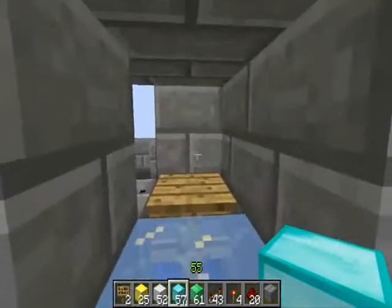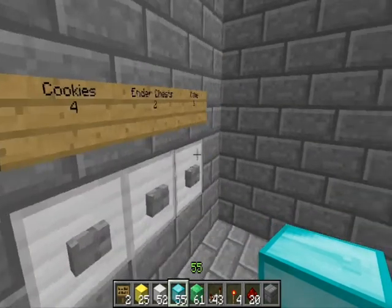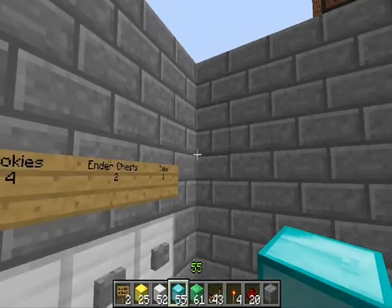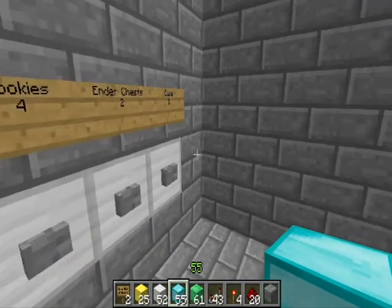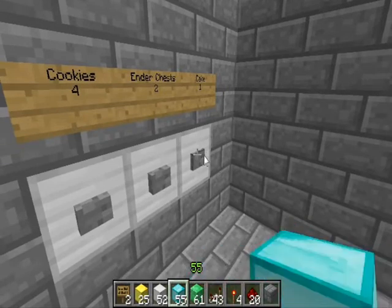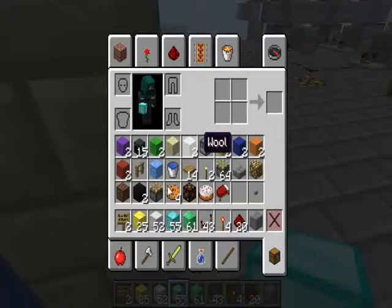Now I'll show you 2 diamonds for cake. 1, 2. May take longer because it's further away. There we go. And now for cake. And in this case the cake is not a lie.